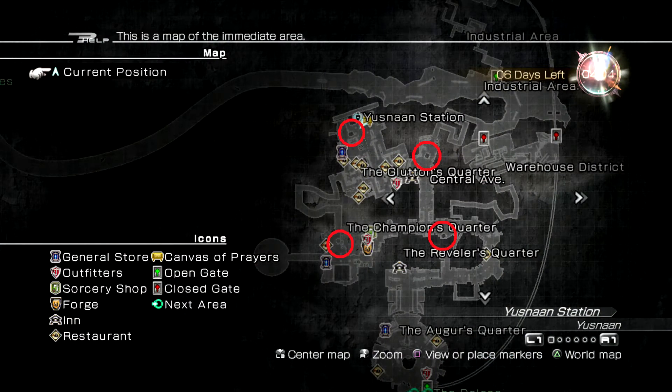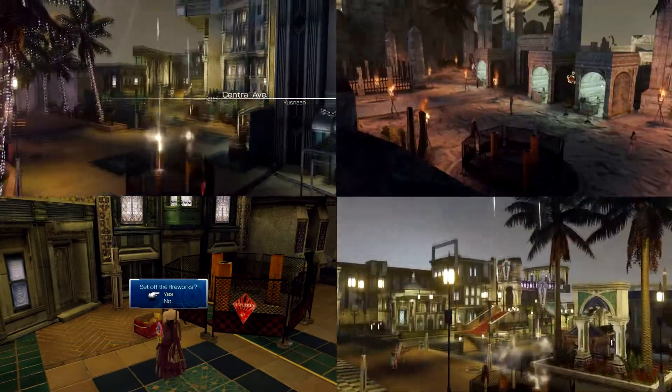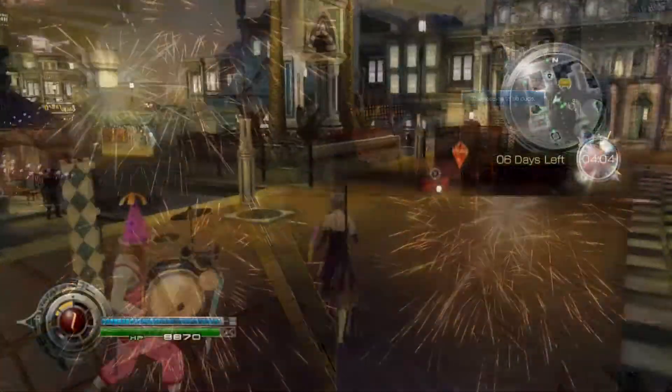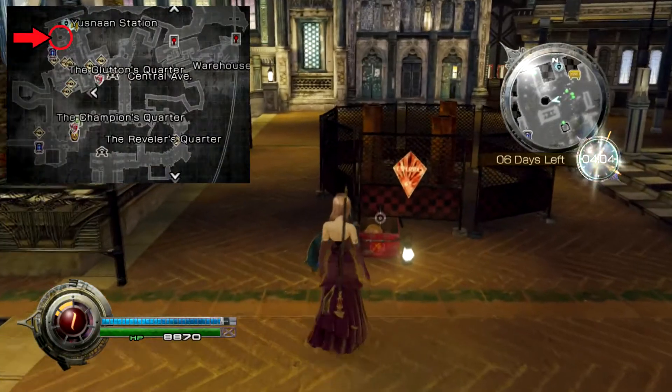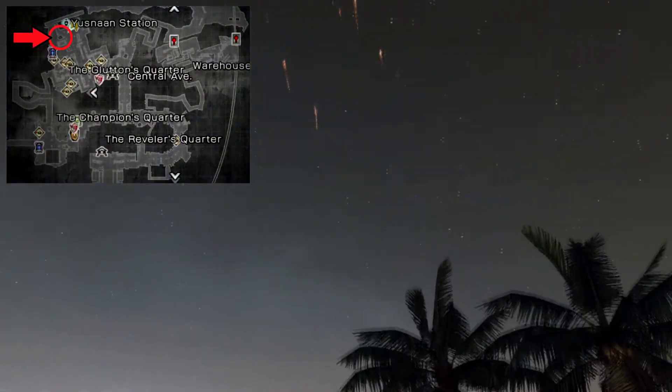There are four launcher locations in Yusnaan and I've marked them on the map here. Before you go looking for these locations in game, this is the part that actually makes this quest short — you only need to find one of the fireworks locations, and in fact there's one immediately to the west of Chocolina.